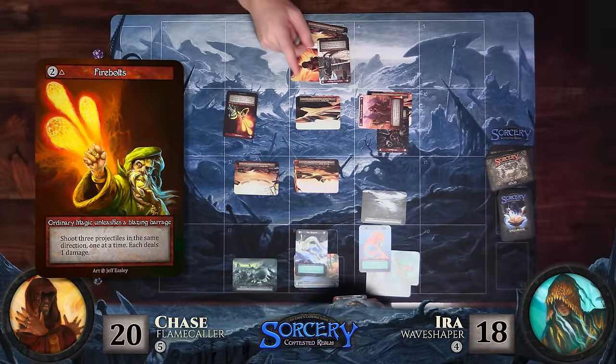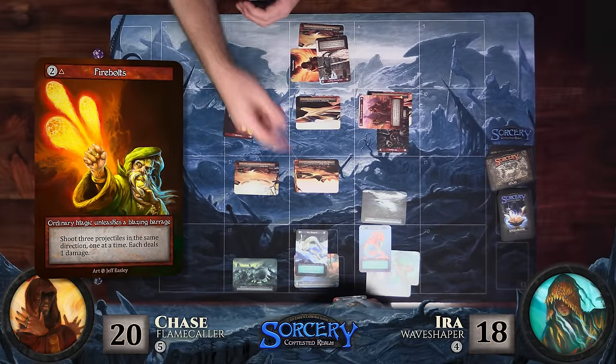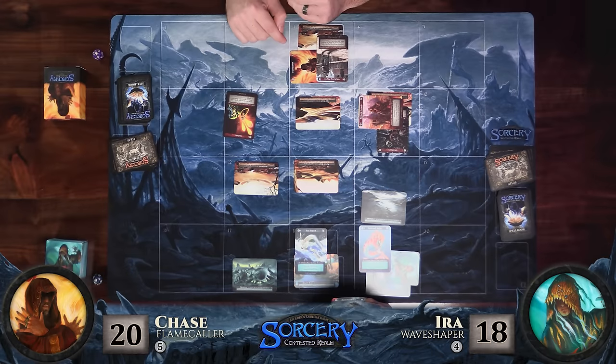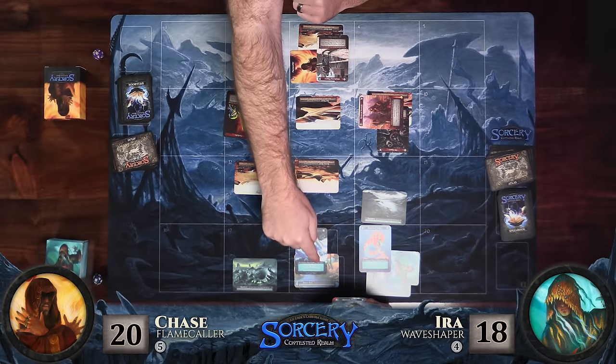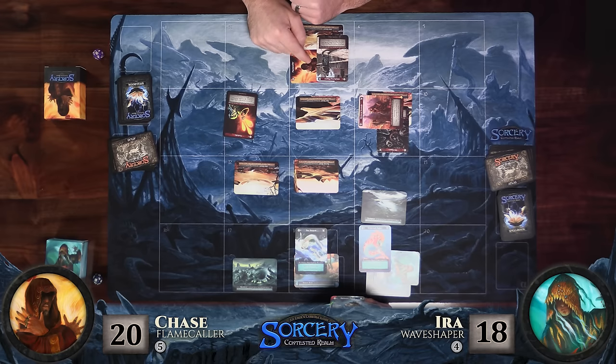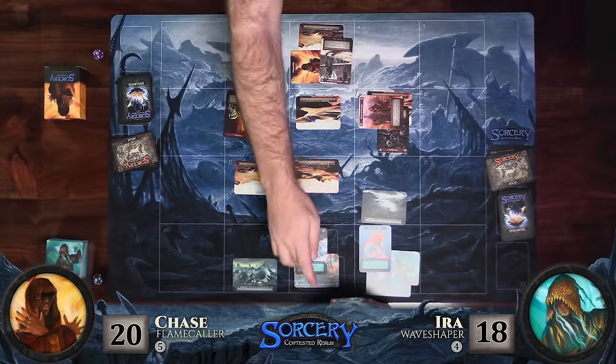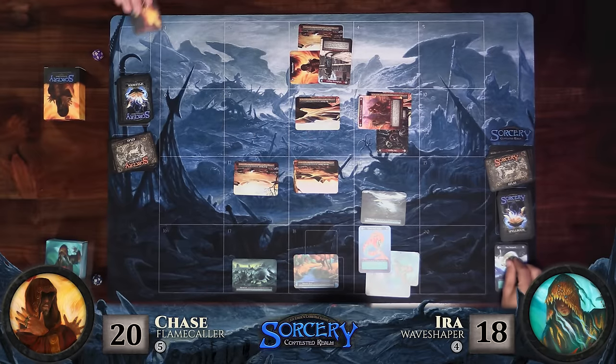It's down to three life. It's never a good thing when you take partial damage. For two, I'm going to play Fire Bolts and shoot three projectiles down towards your Sea Serpent. The way projectiles work is you get to choose their origin point — I can start one square ahead of my Flamecaller or in the zone itself, but in that case I'd be hitting my own stuff. So I'm getting a clear shot down. See you later, Sea Serpent.